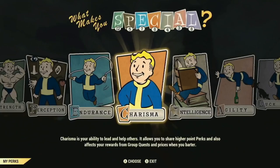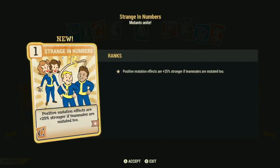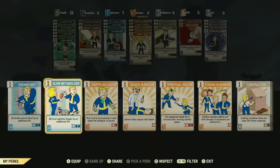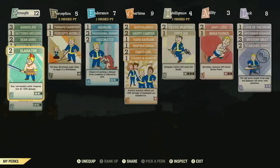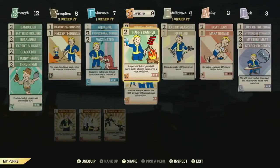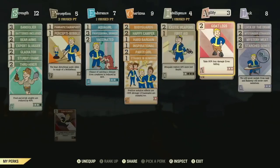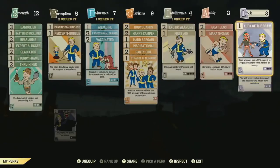You can pick any perk that you meet the requirements for when you level up — there's no randomness there. Here's what it looks like with a character that's further along. We've upped the cap for each SPECIAL to 15, from 10. That allows better balance for which cards you're equipping. The cards right now go from one point up to five points in power, and then as you level up, more cards become available.